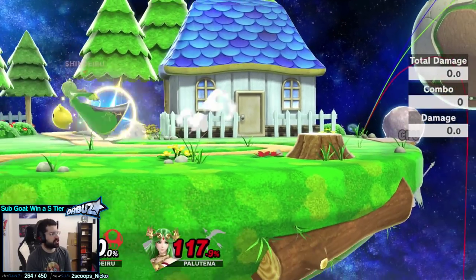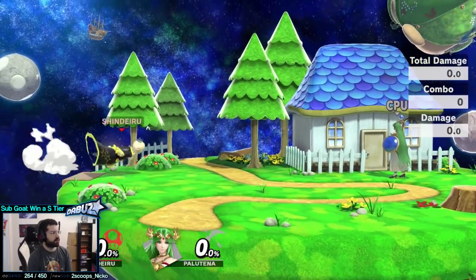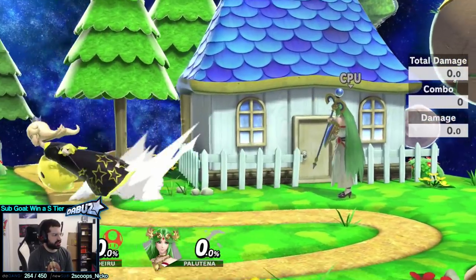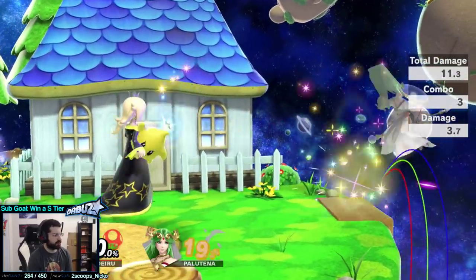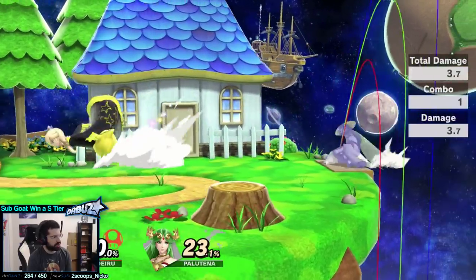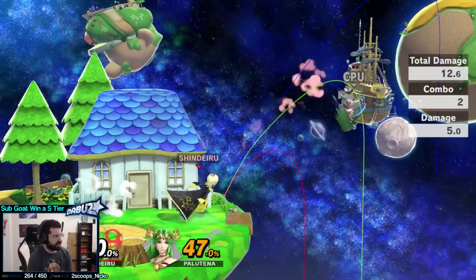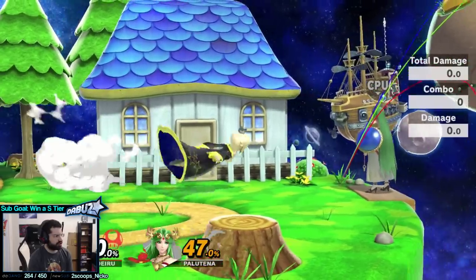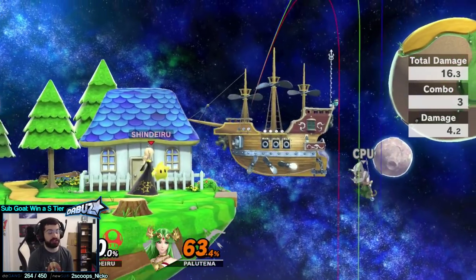Her dash grab is very good because she has very good combos and her dash game is great. She has a frame 9 dash grab and a frame 6 standing grab. Her neutral is going to look something like this: space with back airs, dash around a lot, do some Side B pokes, shoot Luma out, crush them with Luma Shot. More Side Bs, get close and down tilt them. Once you've frustrated them, start dash attacking them — dash in and out. You think they'll shield this time? Dash grab them. That's a basic look at her neutral.